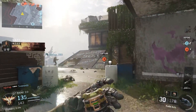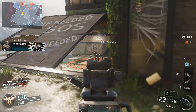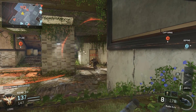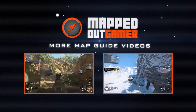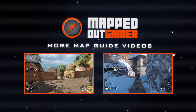That wraps up the map breakdown of Evac in Black Ops 3. In conclusion, Evac screams synthetic structures and streamlined routes — it's a really great map. The guns-up philosophy really shines here. Check out my other map breakdown videos from the beta, and if you enjoyed my content, feel free to subscribe. Thank you so much — catch me on Twitter at Mapped Out Gamer. Peace.